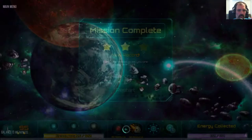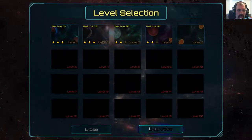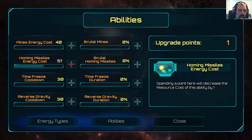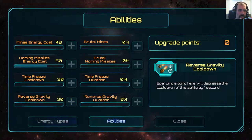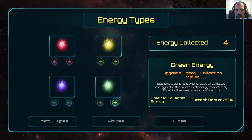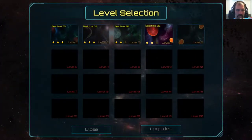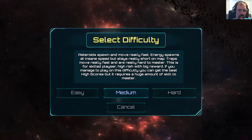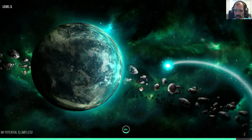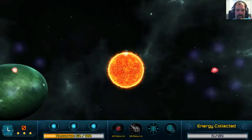Not knowing where the energy pickups are, it's kind of all mystery to me here — I'm flying around looking for something, anything to do. Picking up green is also worth resources, so I should pick up those. Spending a point is going to increase all collected energy value. So this is like a multiplier — if I have ten, I'll get 2.5 more energy? It's not really clear. Let's do one more level. I don't see this game evolving too much after this point — the mechanics and gameplay loop have been pretty well expressed.